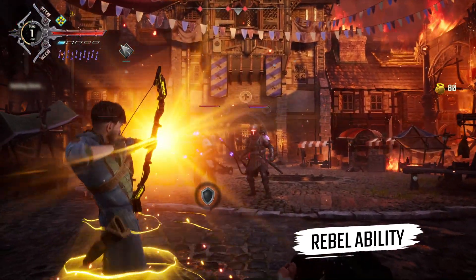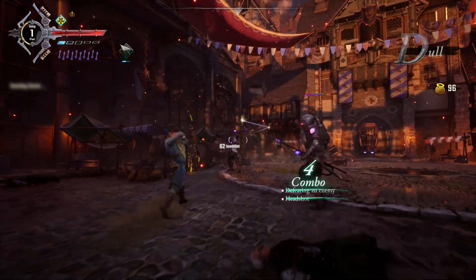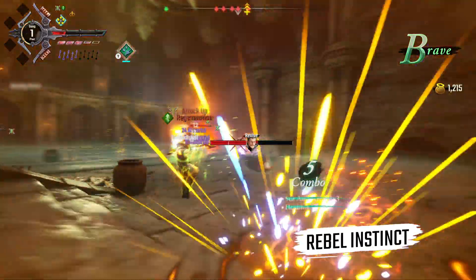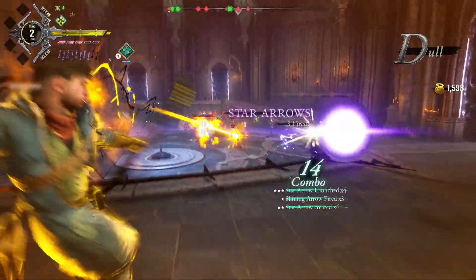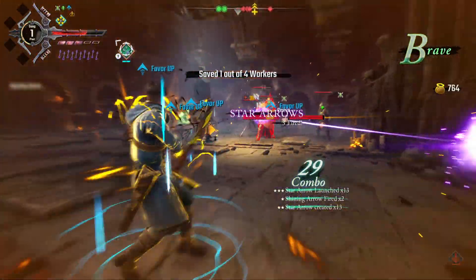With his rebel ability, Robin can trigger instant special moves that are a powerful means to get him or his allies out of trouble. But sometimes it won't be enough to overcome the most powerful enemies. This is where Rebel Instinct comes into play and unlocks Robin's full potential for a limited time — from having star arrows spawning each time you hit, to getting special arrows that can bounce off terrain and enemies, it makes all the difference in challenging fights.